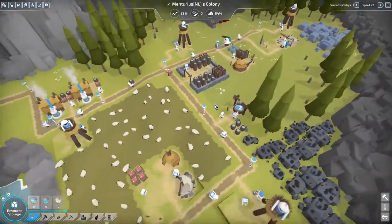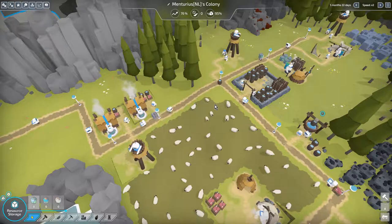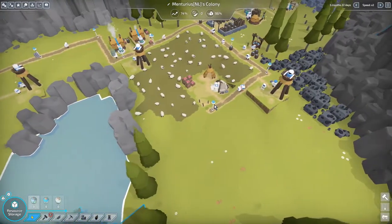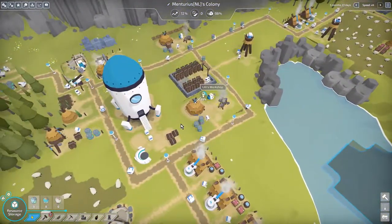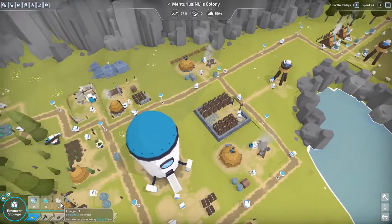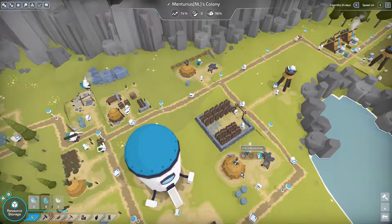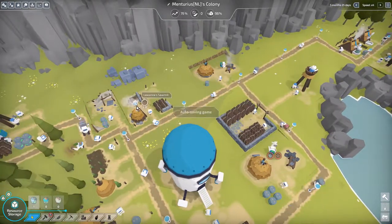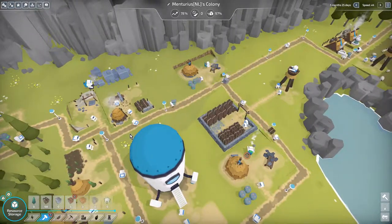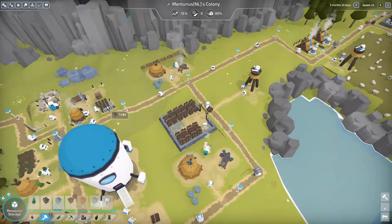Right now at least we're having some production. I guess it's a bit of waiting. Let's speed it up to four. We do have a little bit of a power shortage but it isn't big. I'm kind of waiting for the research to be done — that way we can level it all up a bit. We're having kind of a shortage of planks, but I guess that's more a transport issue because there's a lot in storage.